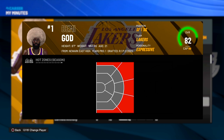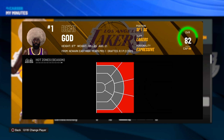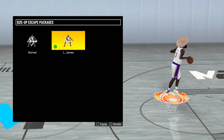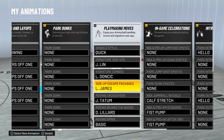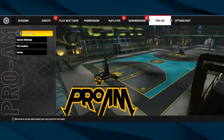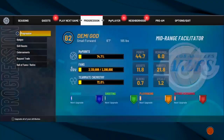This is my new build — not my main playmaker, but my new build. I'm about to show y'all the sig you need right now. The sig you're gonna need is the LeBron James size-up escape. This is the same method I did last year. I use the pro hop back, and that's why the pro hop back and the LeBron James size-up go together. I'm going to be doing this on Hall of Fame to show y'all how easy it is to get your shooting badges.